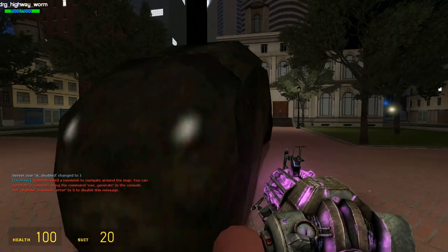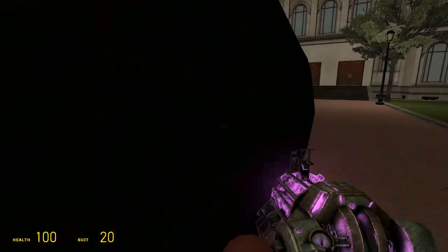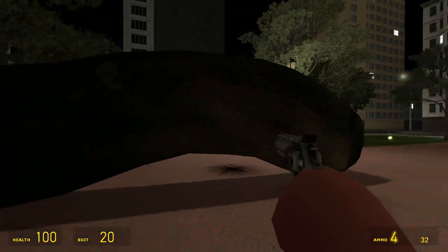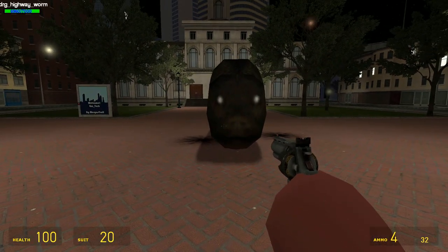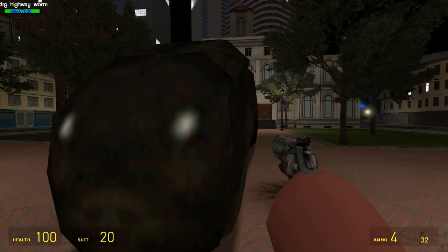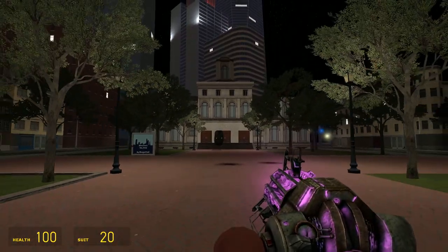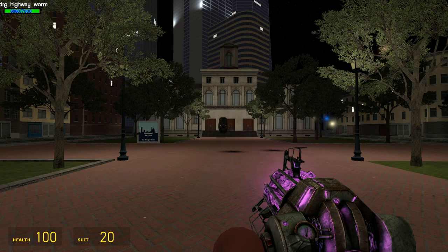Now let's take a look at Highway Worm. It looks a bit like something from Half-Life 1. You can actually go inside of it — it has a really short hitbox, you have to hit it right there. You can be right inside it and not even know. It looks really low poly, kind of burnt. It has 7,000 HP.